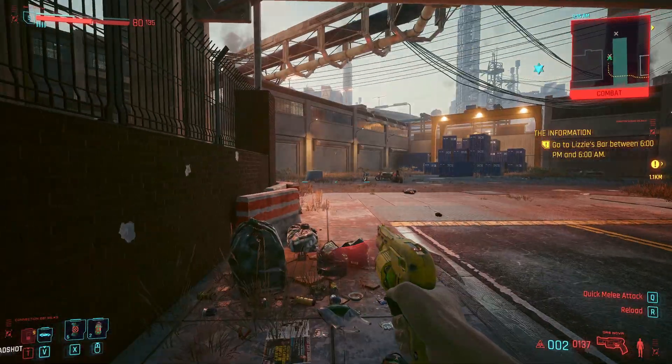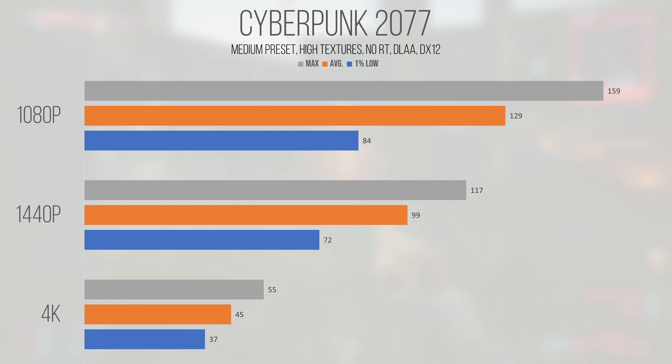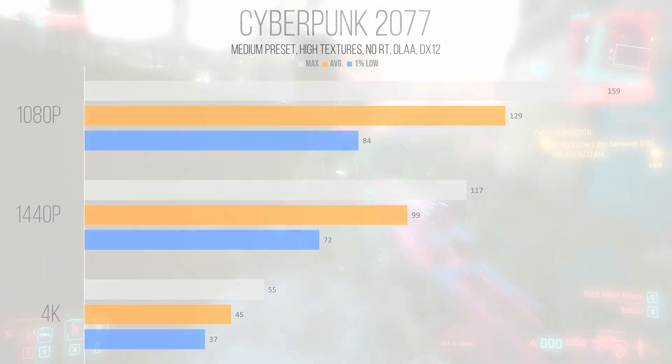Cyberpunk 2077, a first-person open-world dystopian shooter, performed pretty well at 1080p and 1440p, but definitely started to fall apart at 4K. We're testing at the medium settings with textures set to high, just to utilize the 12 gigs of memory this card sports. With an average and 1% low of 129 and 84 FPS at 1080p, the card returned some of the highest and smoothest performance I've ever seen from this game. Even at 1440p, the average of 99 and 1% low of 72 are a strong showing. 4K returned an average and 1% low of 45 and 37 FPS — still playable, but you may want to turn on DLSS to gain some frames.